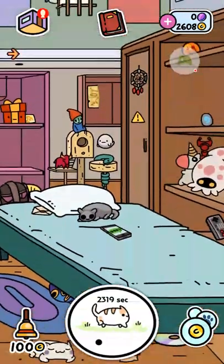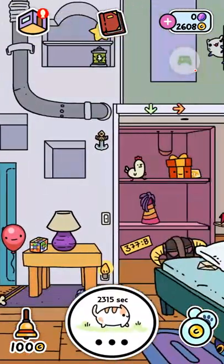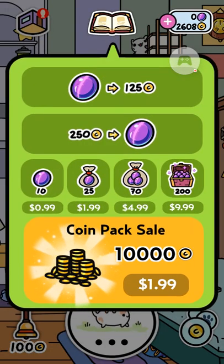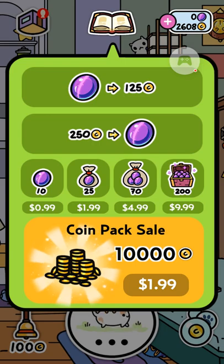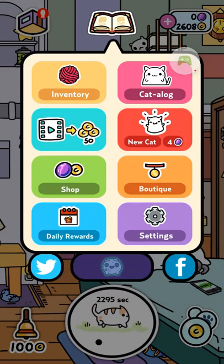When your cat brings back stuff, or when you watch ads or certain other things happen, you can get money, and you can trade in money for gems. It has a pretty unnecessary two-currency system, because everything you can buy with coins you can also buy with gems, and it just doesn't feel necessary.